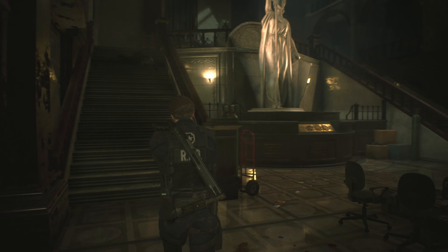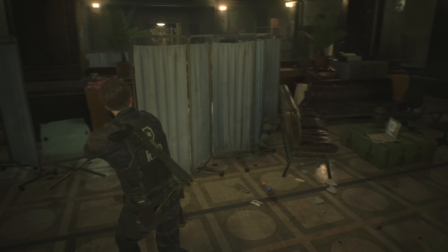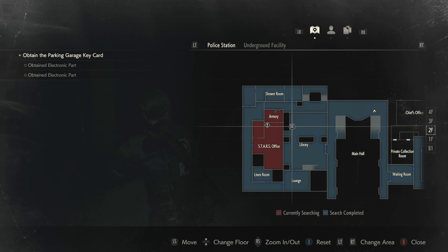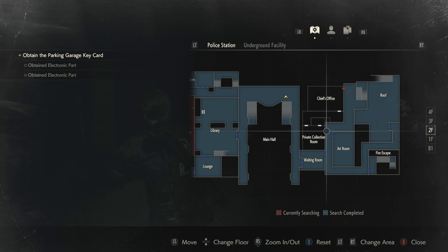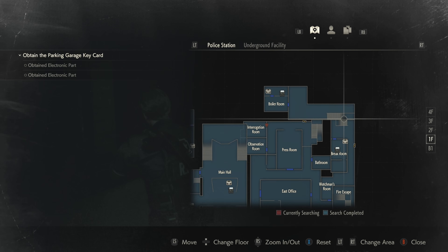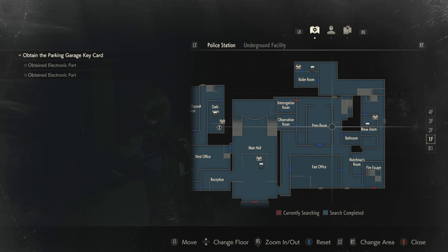This guy's a menace — okay, we can't open this now. So we have to find our way back to where we were. Oh, it's here isn't it — the press room I think. So yeah we need to... oh yeah, he's right there, okay.